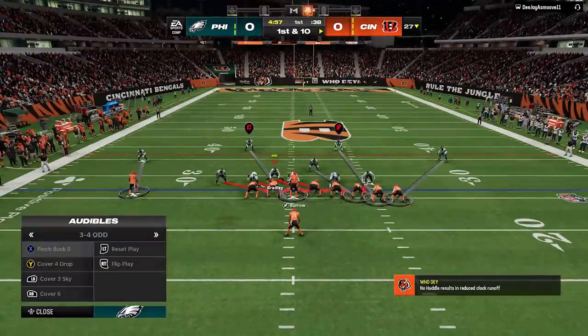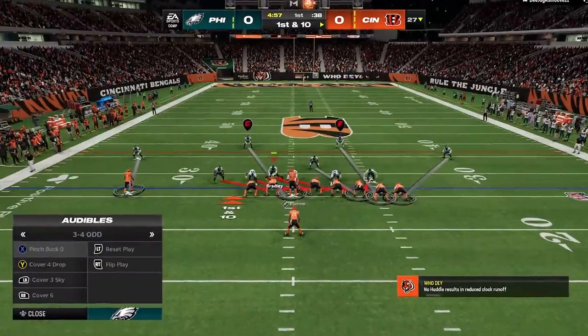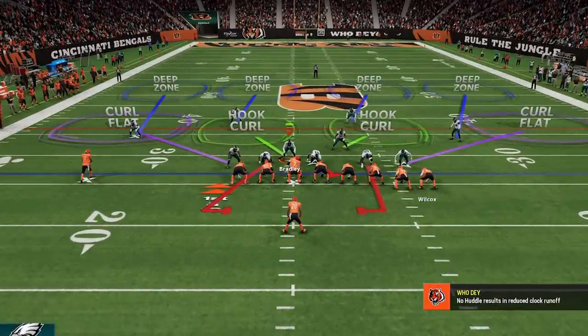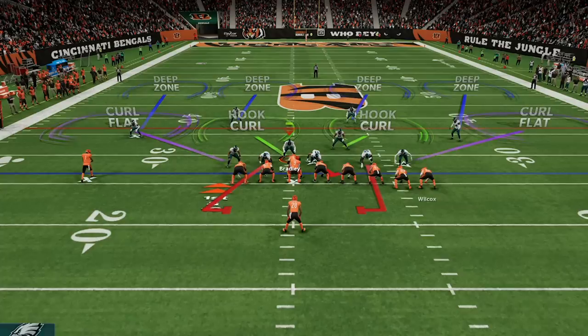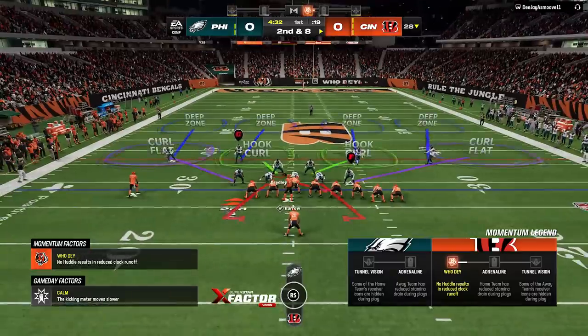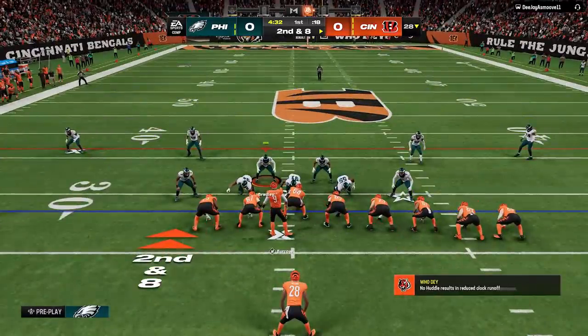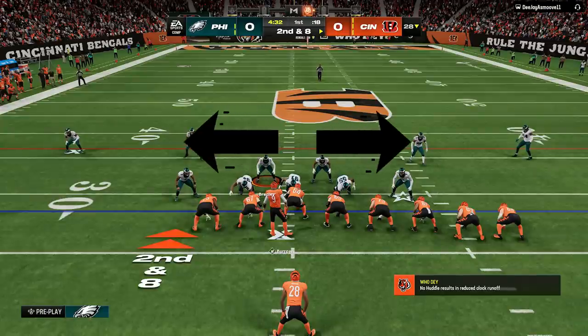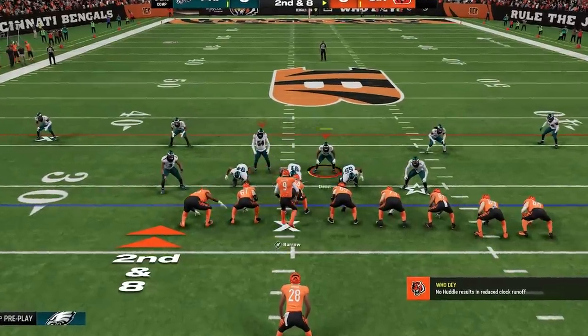On the first play I call the Pinch Buck Zero, but since I have my base set on, it will look like a Cover 4 shell every single time. When I see the 3 tight end set, I immediately switch to Cover 4 because this is the best run defense in this formation — the safeties will play the run first as long as I don't pass commit — and on the very first play he only gets 2 yards. On the next play I baseline show blitz and baseline again, bringing the safeties down closer to the line of scrimmage, and I also pinch the D-line and linebackers to close up inside lanes while hard-flatting the outside linebackers with underneath coverage.